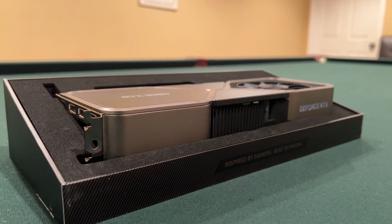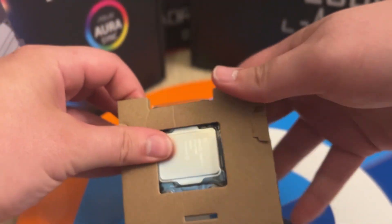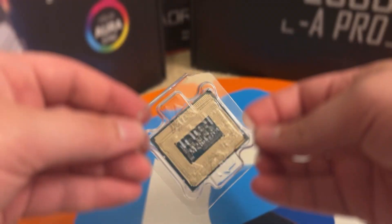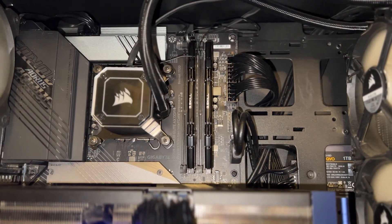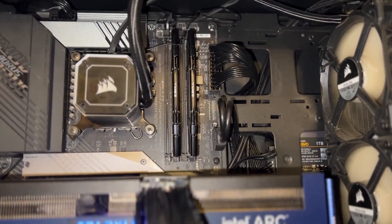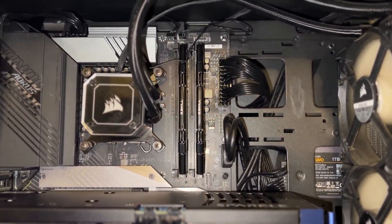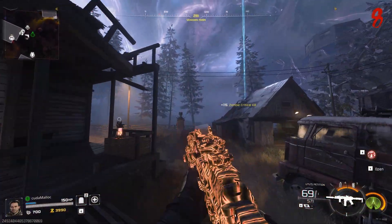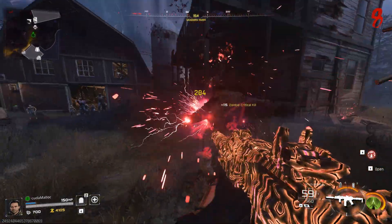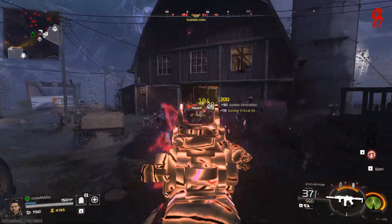Paired with the RTX 3080 Founders Edition, we've got an i7-14700K with only the P cores enabled to get the most gaming performance from the CPU. Paired with the 14700K is 64GB of 3600 megatransfers per second DDR4, with a Western Digital Black SN770 feeding everything. A full spec list is in the description should you wish to replicate anything you see in this video, and I encourage you to so that you can verify these numbers for yourself.